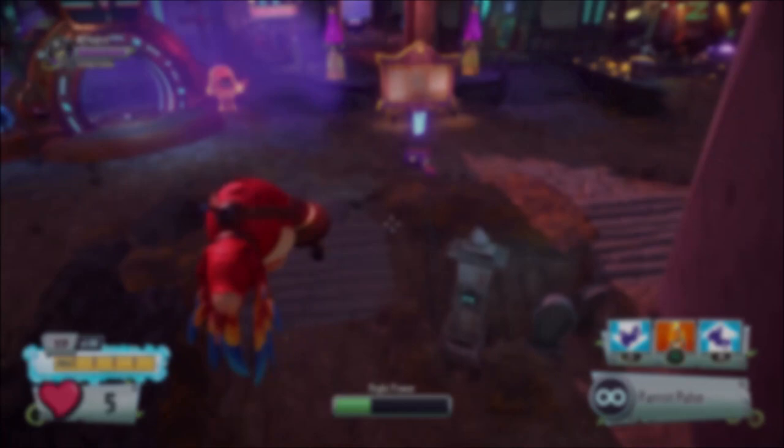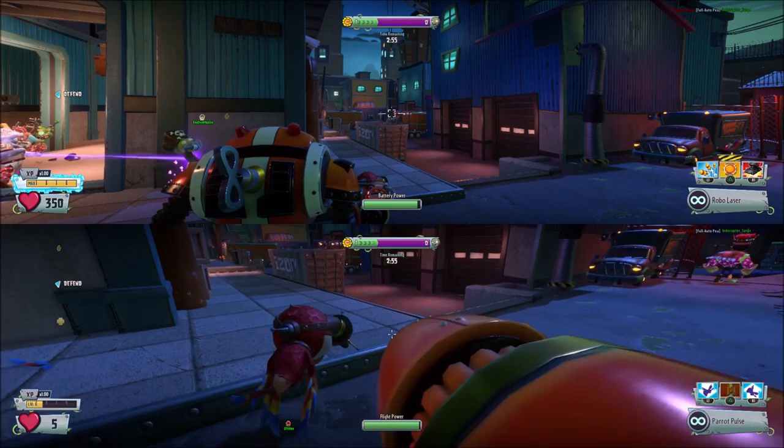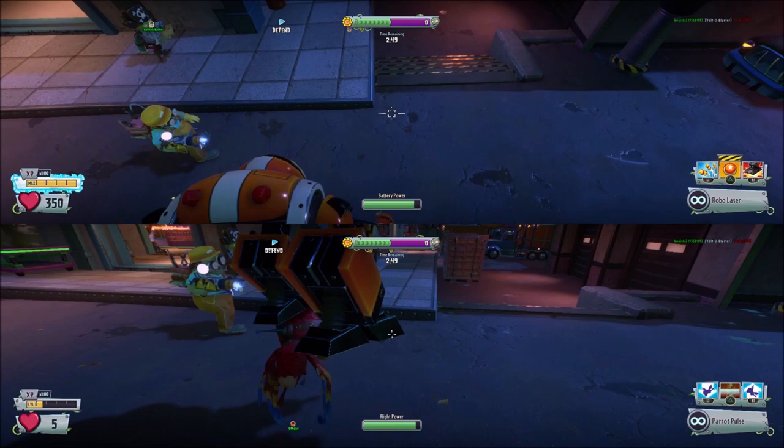Something that is very fun and is my favorite thing to do is go into online matches, go on zombies, then be a Captain Deadbeard on one controller and be any imp on zombies. Then I become a mech and bring the parrot to the ground and jump on the parrot as the mech. Once the mech is on the parrot I go up slowly and now I become the most overpowered zombie in the entire match and rain missiles onto the helpless plants.